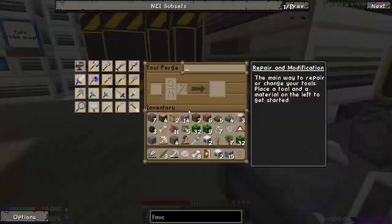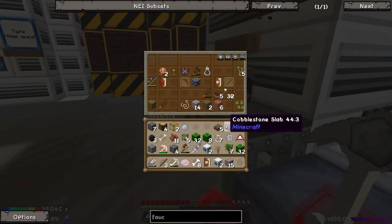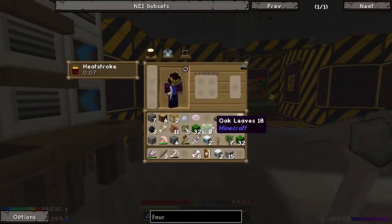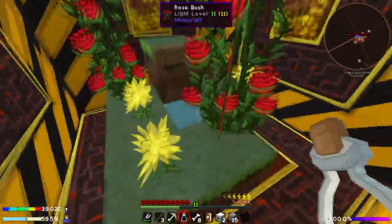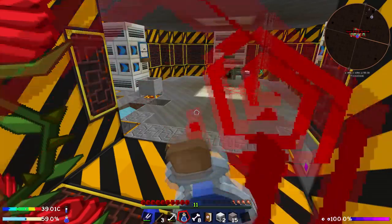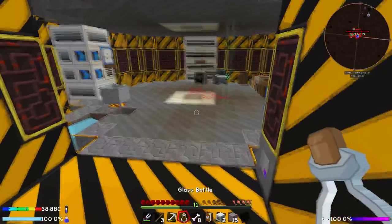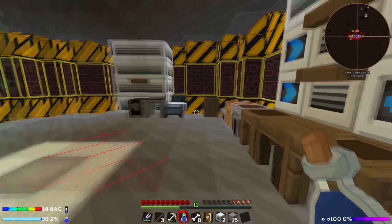Do we have any clay left? We have one clay ball but that's not quite going to be enough. So what we're going to have to do is grab some water. People did say that this water over here is actually an unlimited source of water if we use water bottles - and it is! So now we've got that, we can go ahead and throw this in here. This is going to make getting clay really, really easy.